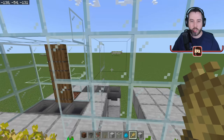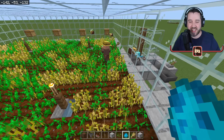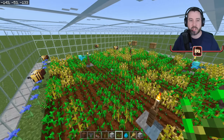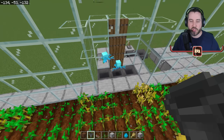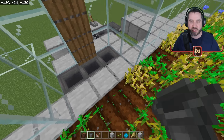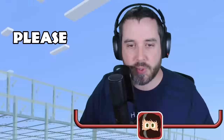Turn the note block on and watch the allay bring the wheat to the hoppers. Once it's linked to the note block it will consistently throw items there. If you want to collect seeds too, bring in a second allay, give it some seeds, and watch it go to work as well. Items should land in the hoppers every single time — if some land outside they'll get picked up and thrown again.